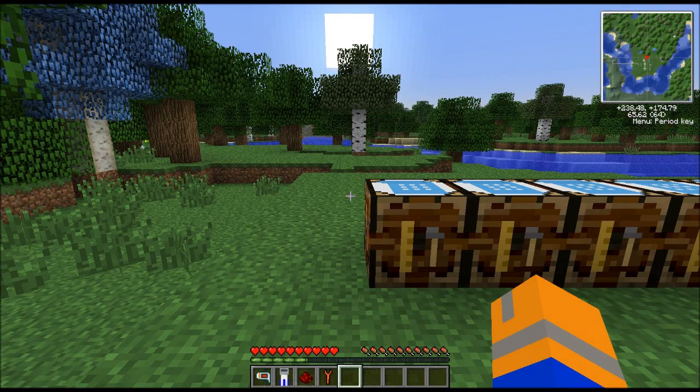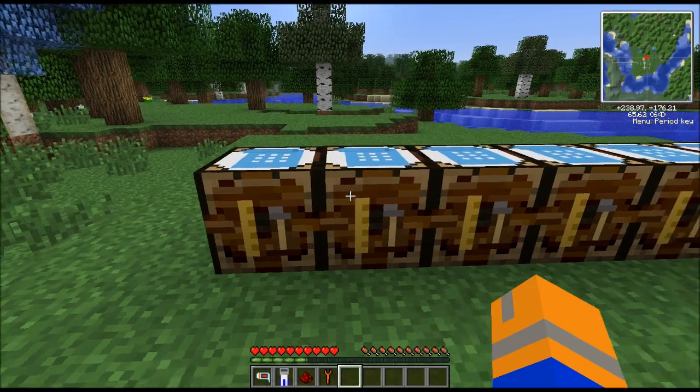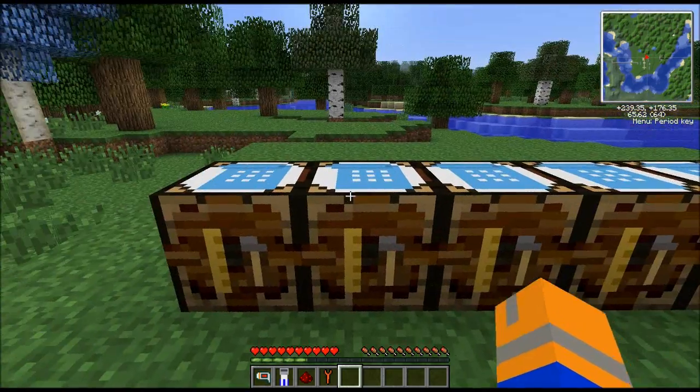Good evening, ladies and gentlemen, and welcome to the more explosive portion of rocket science. To start off with, you're going to want a laser rangefinder, and I'll show you how that works in just a second. It's a great tool for figuring out exactly where you want your missile to land.